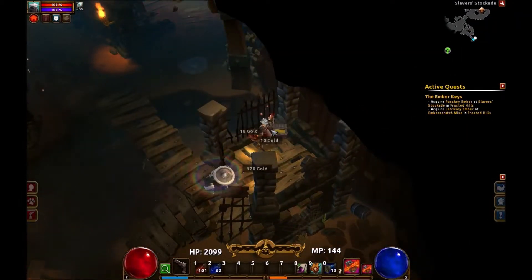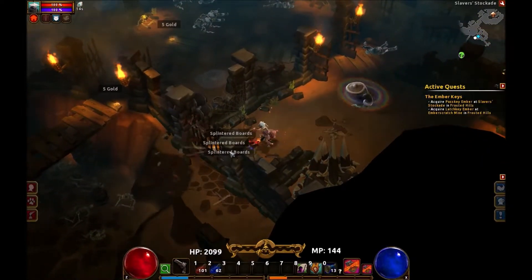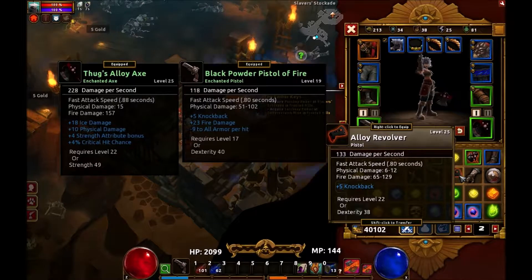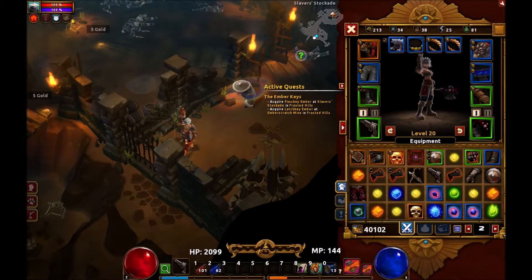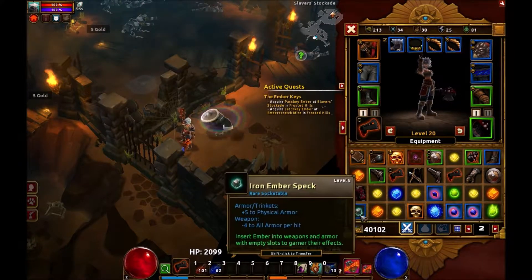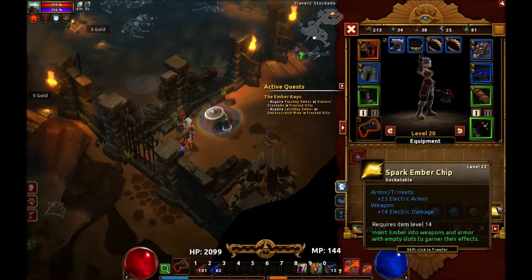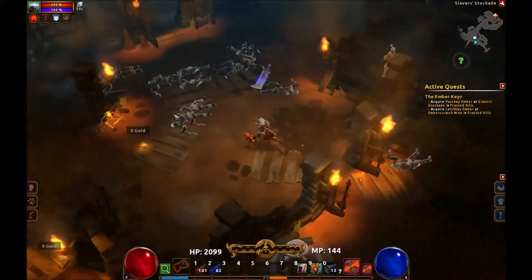Oh geez, a gold room — nice, I'll take all of that. Leather fists, leather breeches, and an identify scroll. Let's take a look at some of these alloy revolvers — they're actually stronger than my current one. They don't have any extra effects though, they're just straight up five knockback. Every little bit of damage counts, and that one has a slot. Let's do the spark ember chip — that's gonna give us a lot of extra damage on it, 145 damage per second.